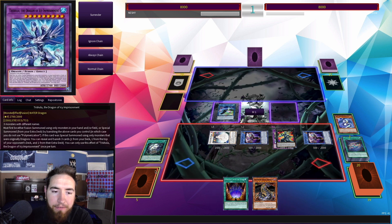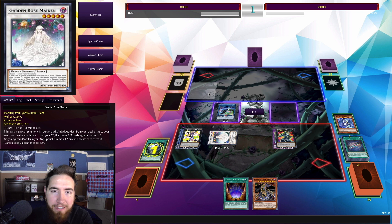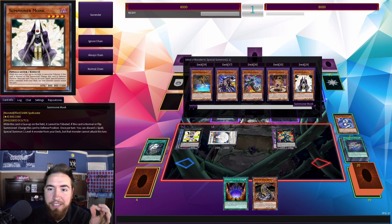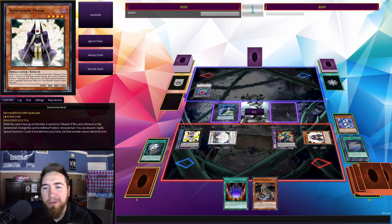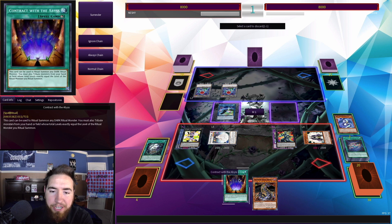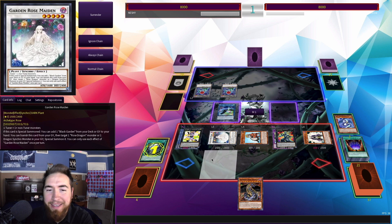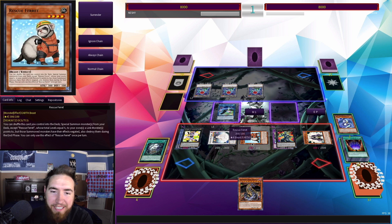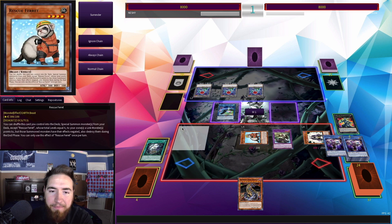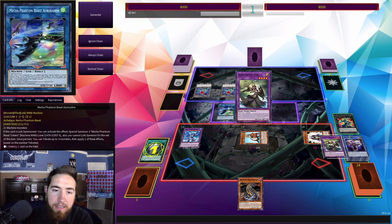We activate our Black Garden and overlay our two level 2s into Mannequin Cat. Black Garden summons a token to our opponent's field, which triggers Mannequin Cat's effect, letting us summon a Dark monster from our deck — Summoner Monk. Black Garden triggers again. Summoner Monk pitches a ritual spell we added to summon any level 4 monster from our deck: Rescue Ferret, since we still have Link Arrows. We're going to tribute all of these guys off, summon out Trish, and Black Garden triggers. We use Ints to clear our field and pop that Trish — we don't want it here anymore.